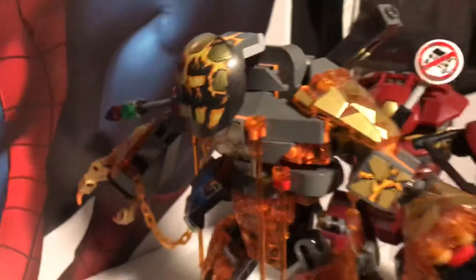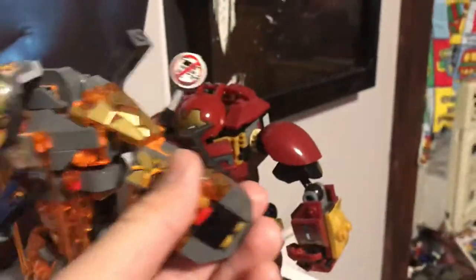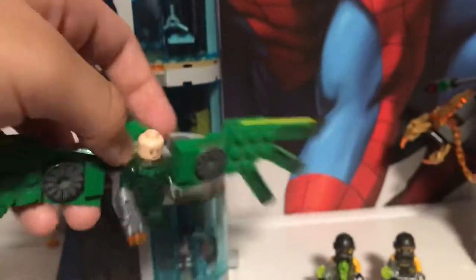And this is the Molten Man. Now, this is a little bit broken — this thing kind of came off. And I have this Vulture right here, this Falcon, and these two agents.